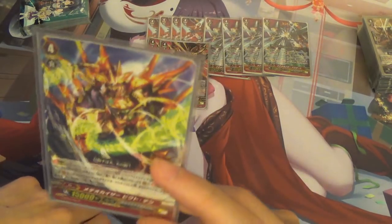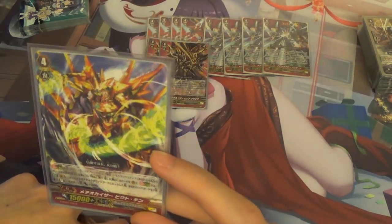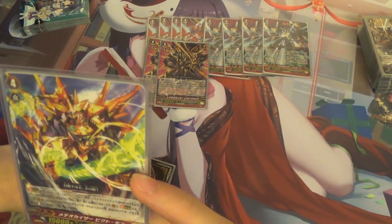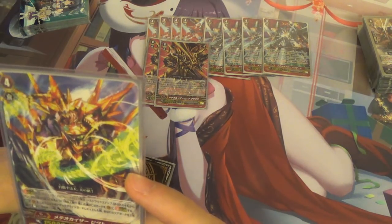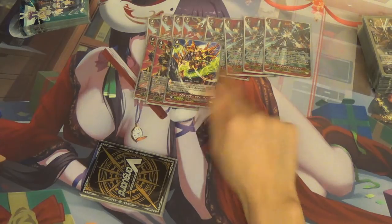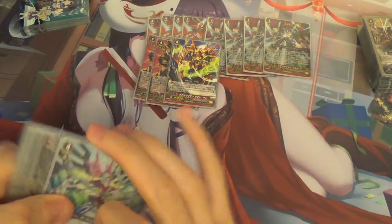Next, we're running one of the rare strides from GBD-01. Skill is: when this unit's attack hits, you can choose four rear guards and stand them, then they get some power. Most of the time you're going to be using it to G-Flip for Meteor Kaiser Buster.